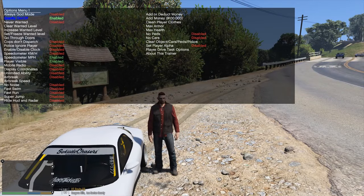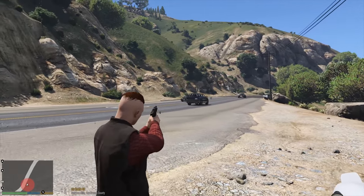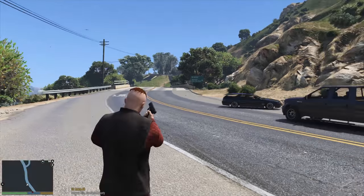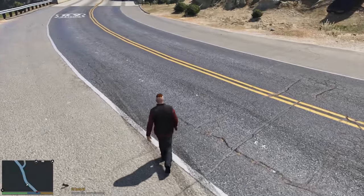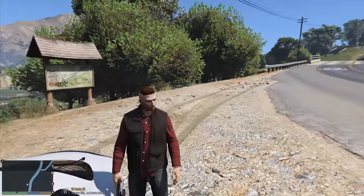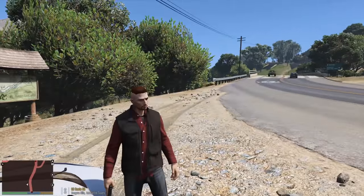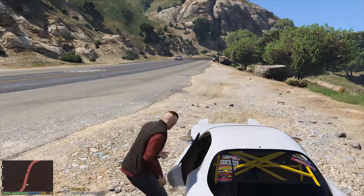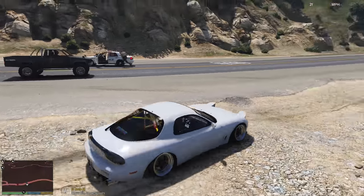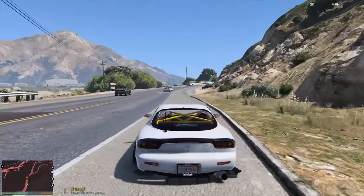No wanted level — looks like we're good on that. Going to pull out a weapon and start getting cops on us. It didn't take long — they're coming in behind us. Looks like I actually have the Canadian cars pack still loaded in, so we're going to be chased by Canadian police right now, which is going to be pretty interesting. Looks like Canadian police and some type of black and white unit.